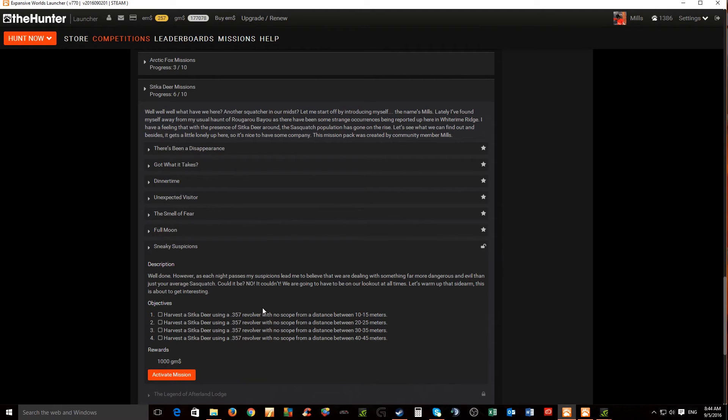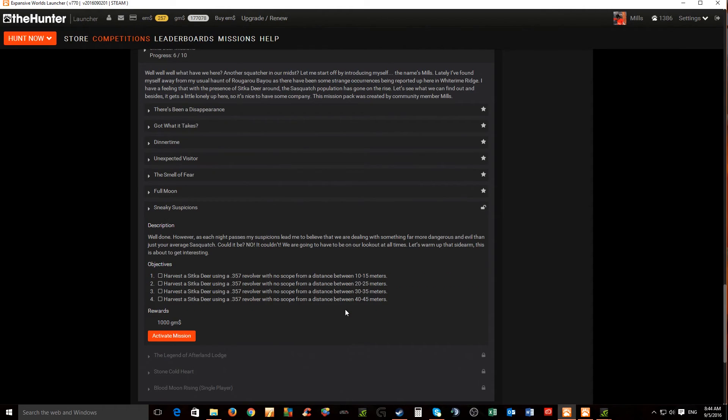This mission has four objectives: harvest a Sitka deer using a 357 from a distance between 10 to 15 meters, 20 to 25 meters, 30 to 35 meters, and 40 to 45 meters. Once completed we should be rewarded with 1000 GMs. Let's go ahead and activate this mission.